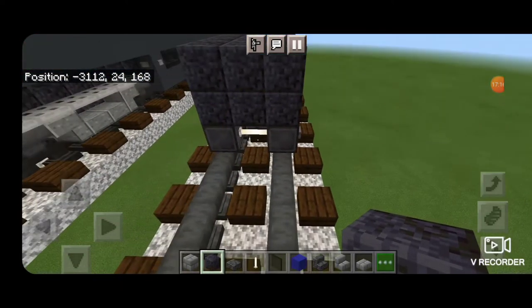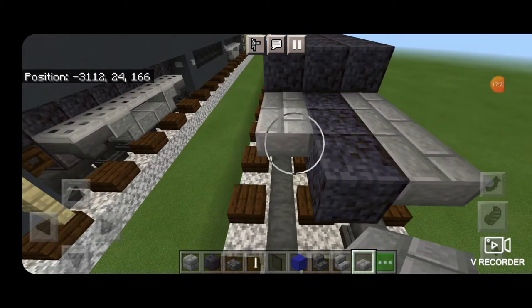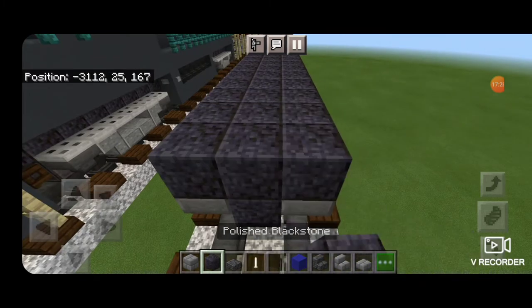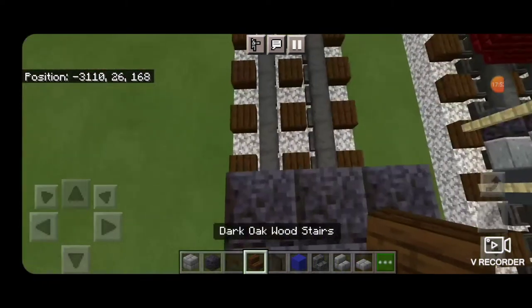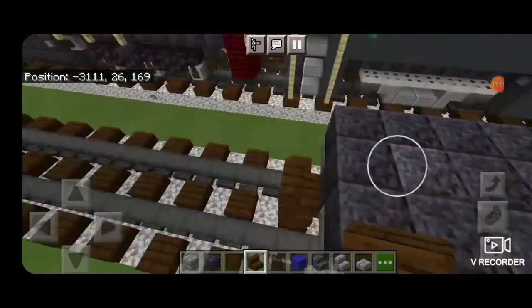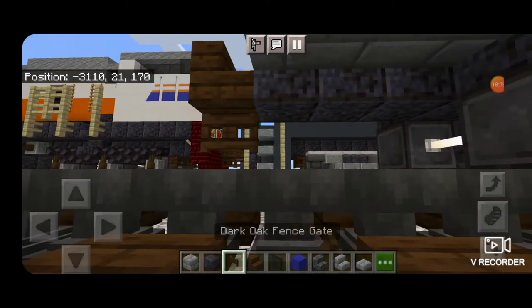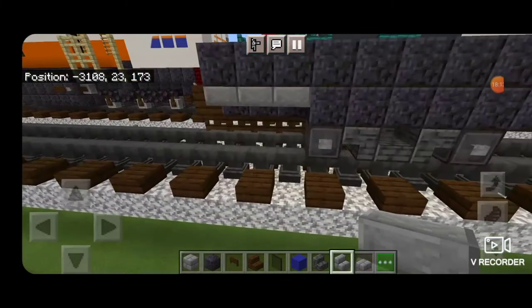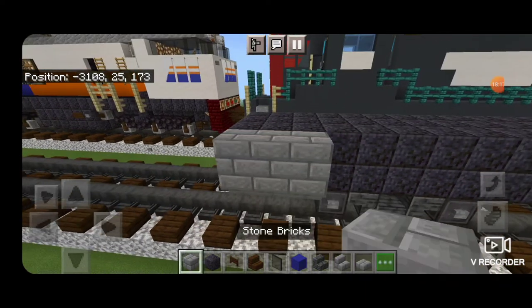Then on the second layer, three polished black stone coming off the middle. Then stone brick slabs on the upper hip boxes on either side of it. Then a three by three of polished black stone above it. Next, take out a dark oak stair for the coupler on this end, get it stacked up to that second block. Then delete the one we used for placement. Then we're going to run dark oak fence gate right up the middle here until it meets the wheels. Then we'll put three upside down stone brick stairs here, and three stone brick blocks above it.